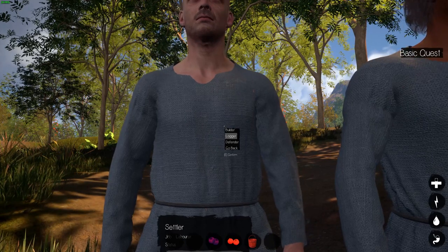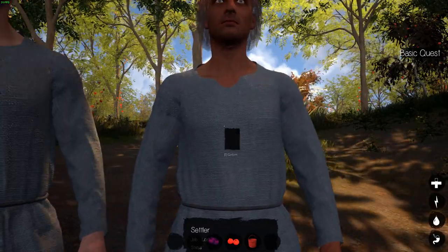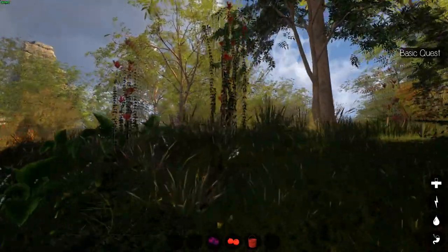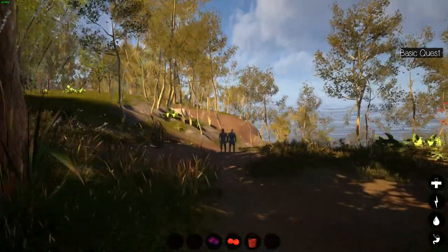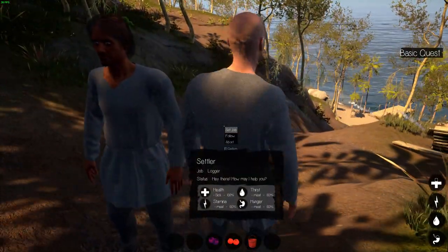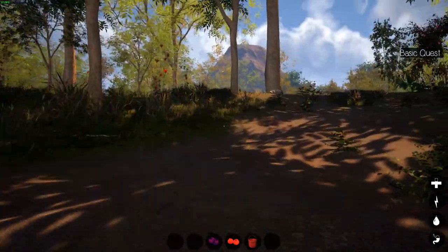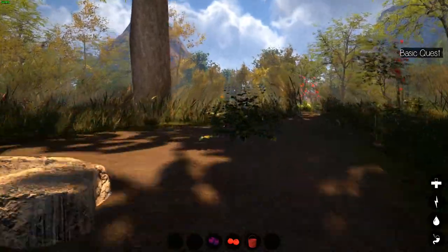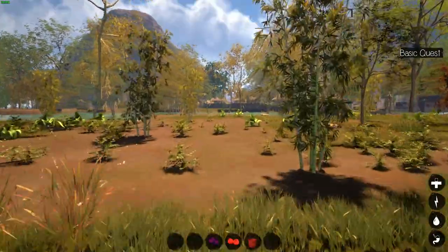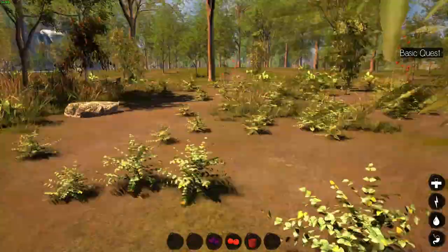I wanted to try that new command — can we do forward slash create settler? Is that a thing? I feel like I spelled that wrong — I blame the medicine. But hey, look at that — you guys look half out of it. Blink, blink! Oh my god, they need help. Can I set you a job? Yeah, you can be a logger — and you also, logger. I need wood for days. Oh wait, I need you to come with me so you can pick up an axe and then start logging. Stop, follow, stop, follow — jeepers creepers, let's get them home.